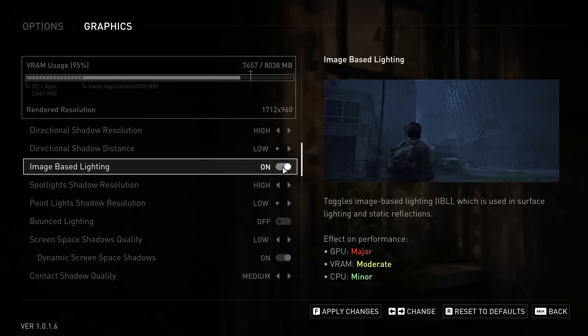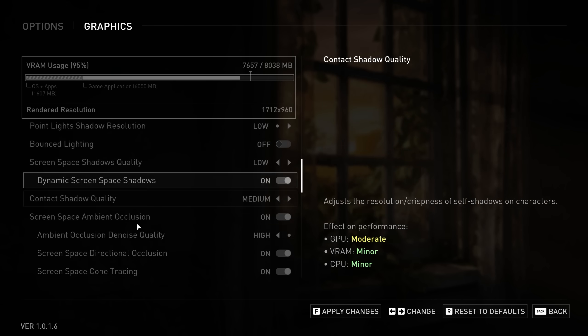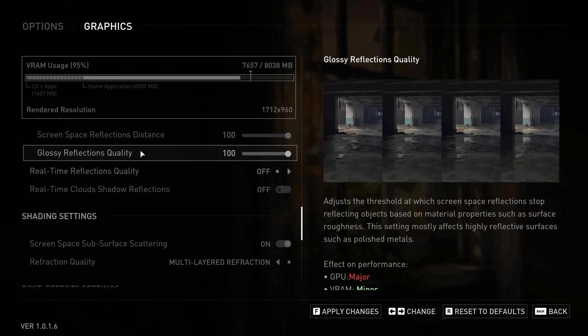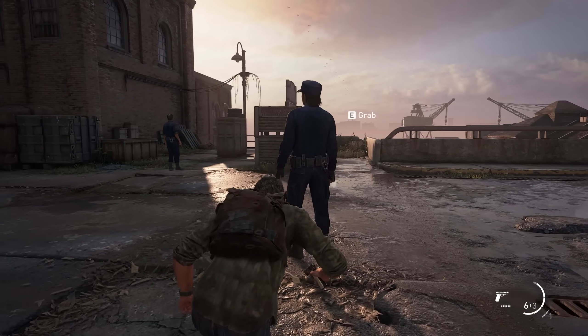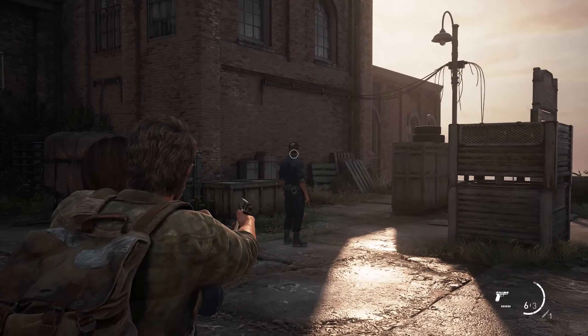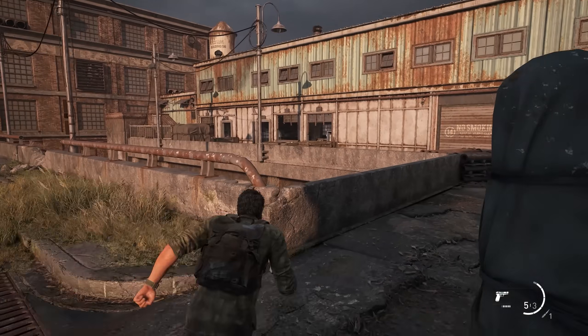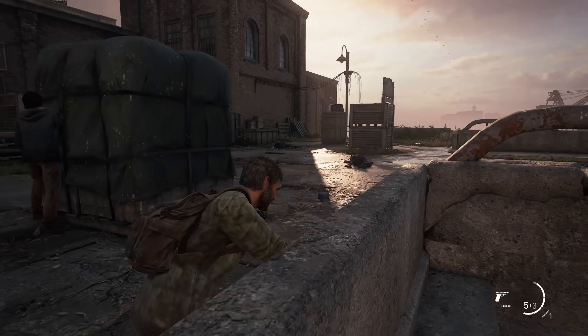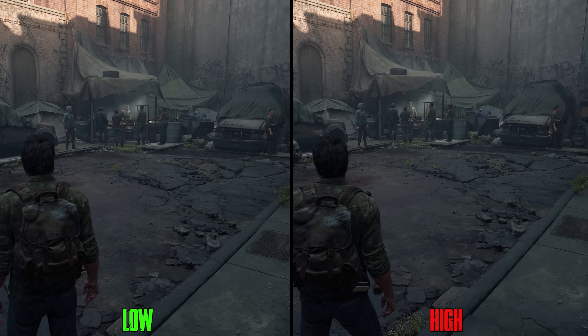The graphics menu is really great — it offers preview images showing what each setting does, with detailed descriptions explaining everything, including which component will be impacted. It's packed with a ton of settings. In this video I'll focus more on the performance side because of how demanding this game is, so my recommendations will prioritize performance over quality.